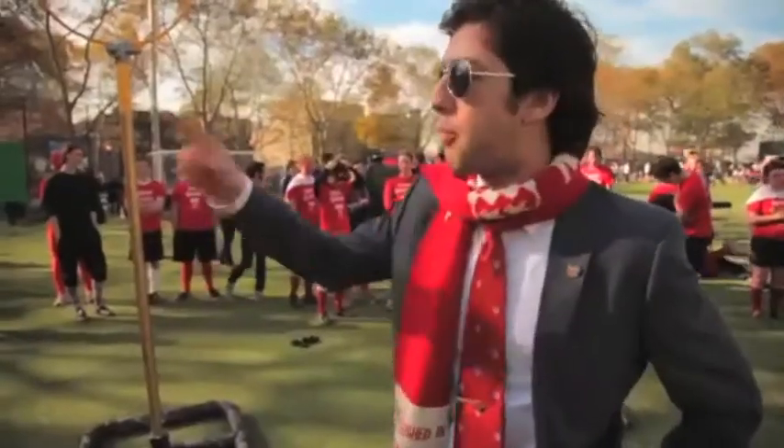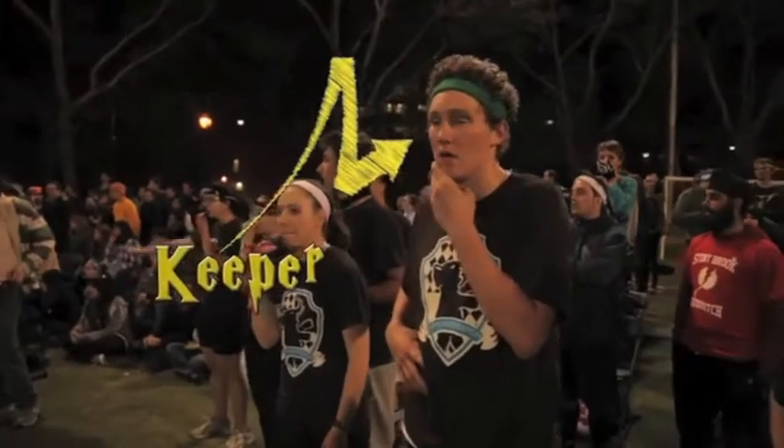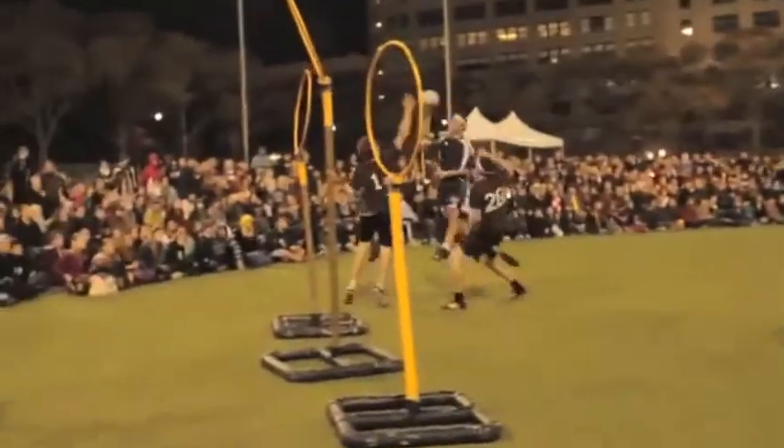We did learn that Purdue uses their bludgers as their first line of defense, so bring a beater with you to the bench! The Keeper's job is to defend the hoops. The keeper does have immunity right near their hoops, but most teams actually use their keeper offensively very often.